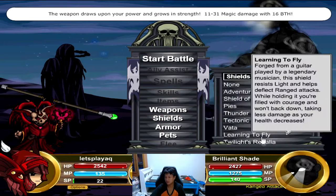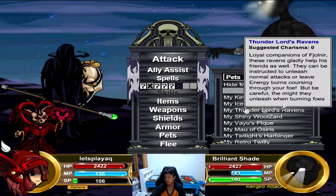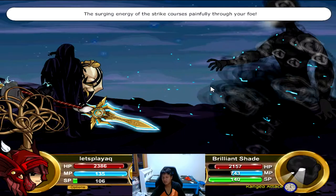Brilliant Shade, level 130. This one, I assume hits with dark, so let's change to Twilight's Regalia. We will need energy — pets, excellent — because energy is one of our strongest elements there because of the burn that we can inflict with both the pet and our weapon, which is Thunder Lord's Spear. Let's go. Don't need any miscellaneous item right now.